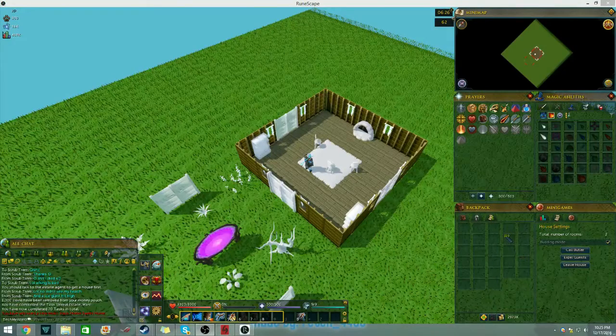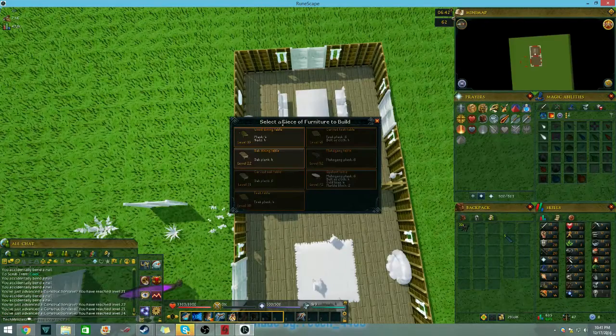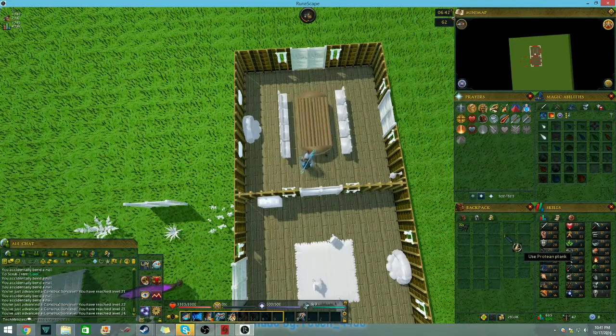I absolutely forgot about having protein planks in the bank, so I'm going to turn these 150 protein planks into XP. That's the last plank - going from level 13 to 24. I was expecting to hit 30 but that was a little out of reach. My skill total is now 635, and sadly I did not get the construction pet.